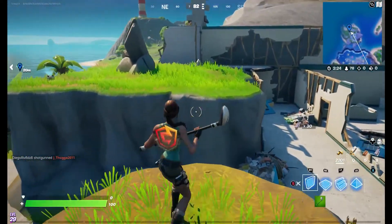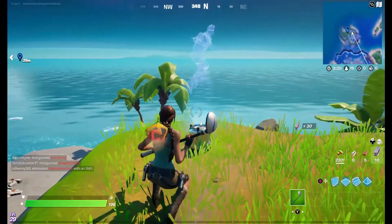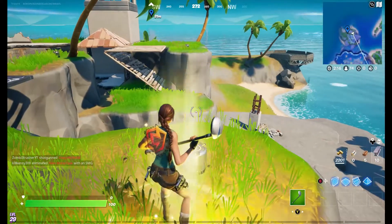Once you're done with the emote, go ahead and go to the third hologram, which is going to be located right over here. This one just wants you to go ahead and jump.